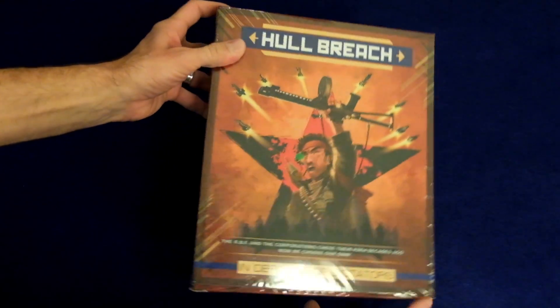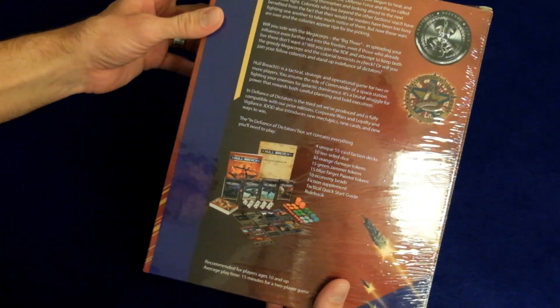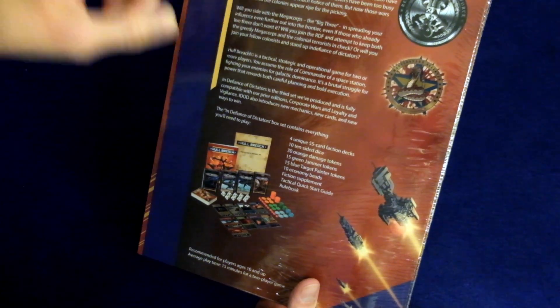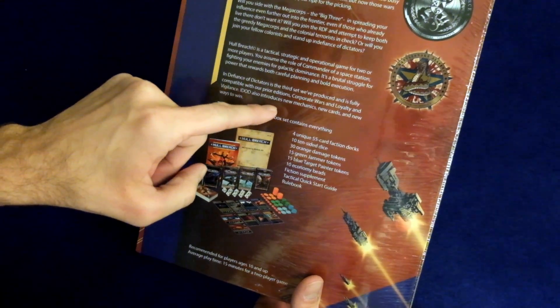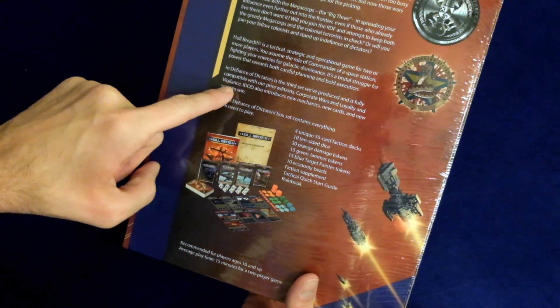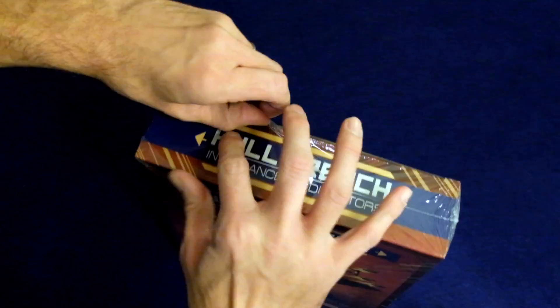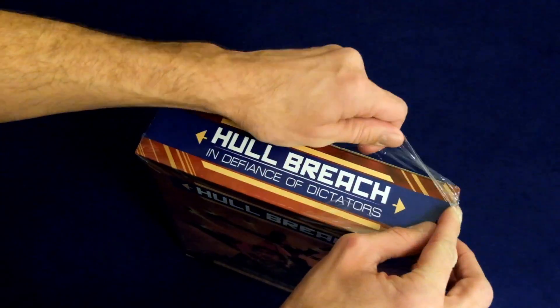Hey guys, doing a quick unboxing today of the game Hull Breach in Defiance of Dictators. This is the third game in a series of three. The previous versions were called Corporate Wars and Loyalty and Vigilance. So we're going to open this up.